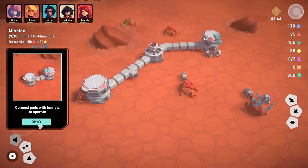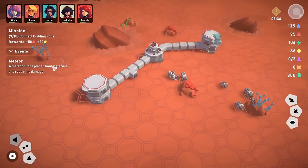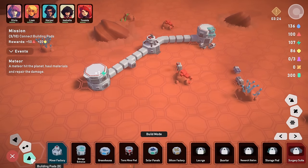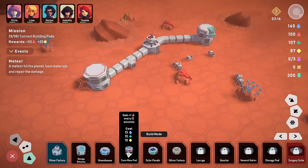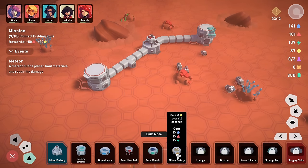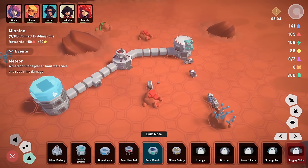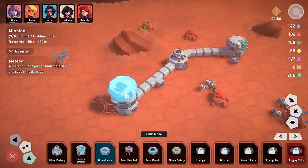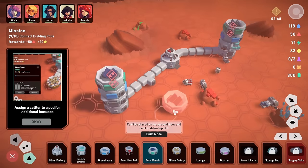A greenhouse gains life support material, the miner pod gains building material, solar panels give energy, and the silicon factory gives conductive material. Let's have a greenhouse and a greenhouse and then solar panels on top, because it would make sense for the solar panels to go at the top. We can stack these! Assign a settler to a pod for additional bonuses. But they're not connected — we'll need vertical tunnels.